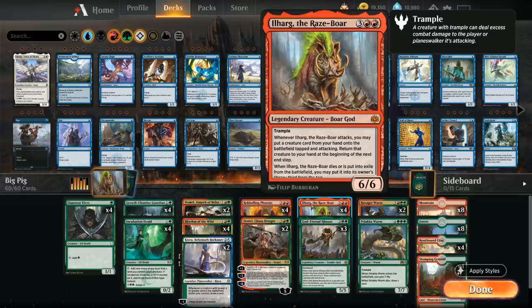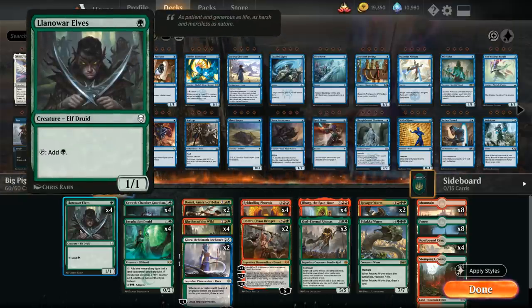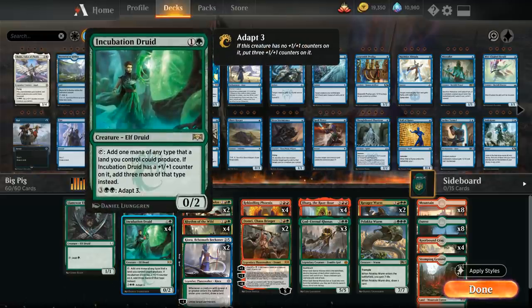Let's take a look at our entire decklist, starting with the 1-drops: we've got the full 4 copies of Llanowar Elves to help us ramp as soon as turn 1. At 2 mana we've got the full 4 copies of Incubation Druid as another mana ramp creature. As soon as we put a +1/+1 counter on Incubation Druid it adds 3 mana to our mana pool instead of just 1. We can also adapt Incubation Druid for 5 mana, putting three +1/+1 counters on it so it can start generating additional mana.